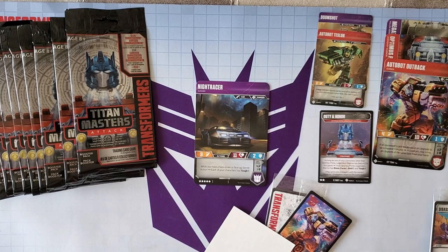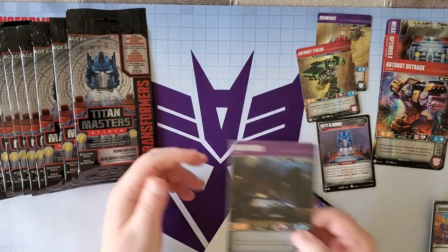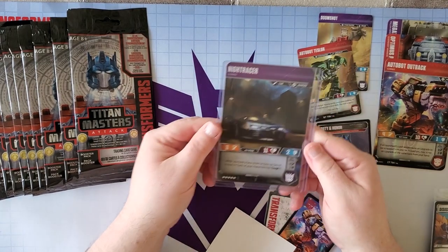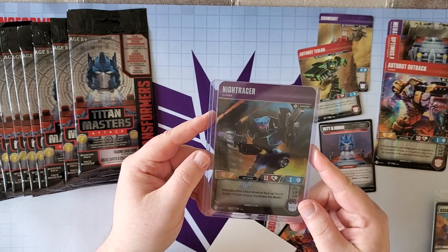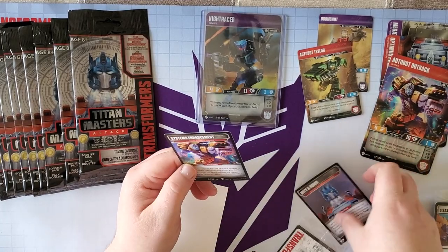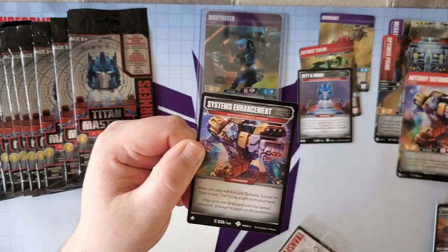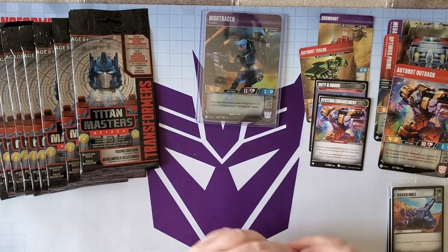I'm going to sleeve this up — having a nerd moment. I am so happy to get her; she was the one I wanted most. So while you have a face-down or face-up secret action, each of your characters has Tough One. She's only five stars, like Flamore, and she's ranged in both modes. While you have a face-down or face-up secret action, each of your characters also has Bold One — so she's incredibly versatile. We also got the Outback stratagem: when you upgrade Autobot Outback Gunner, draw a card, then scrap a card from your hand.